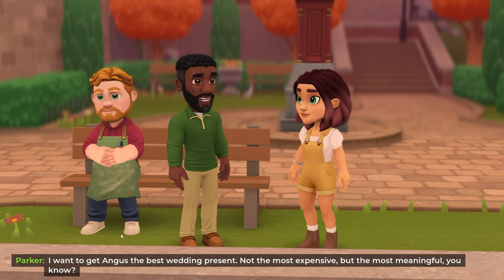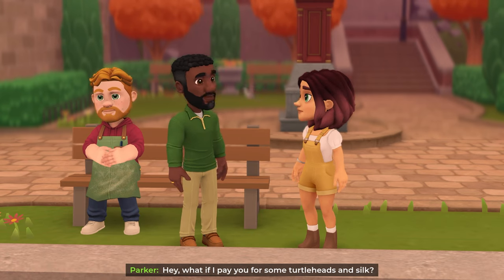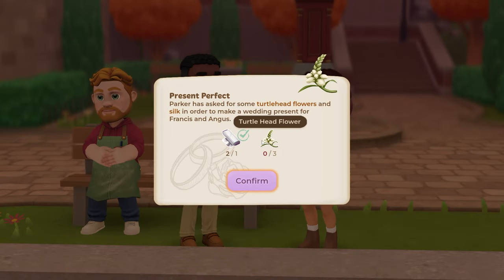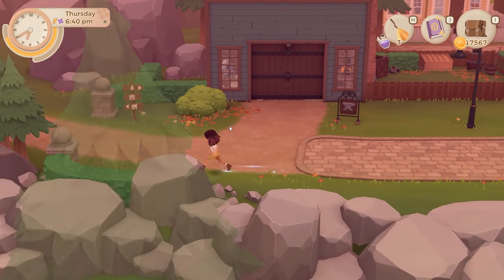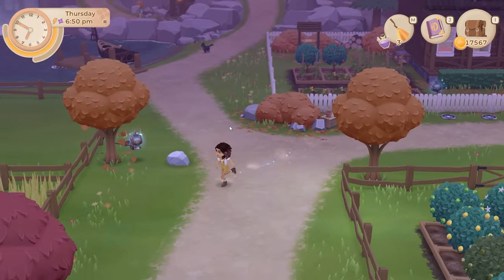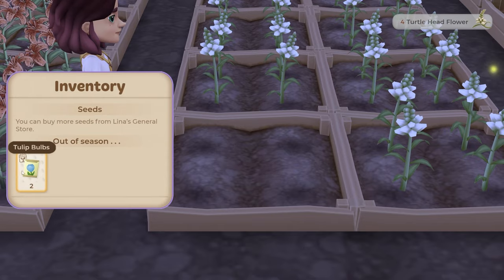Parker wants the most meaningful wedding present, not the most expensive. I need three turtle head flowers - I can harvest one of my turtle heads which means I'll make less honey but let's do it. That way I'm pretty sure I've done all of the people for the event. Looking at the hint when it's like an event will tell you who might have corresponding quests - I didn't know that. If I'd have known that I very much expect I wouldn't have missed the coven. Four turtle heads there - and I might grow some more.